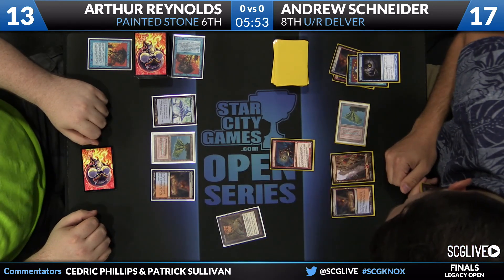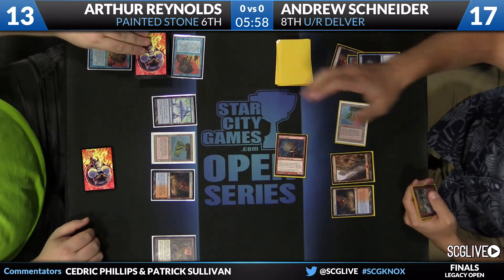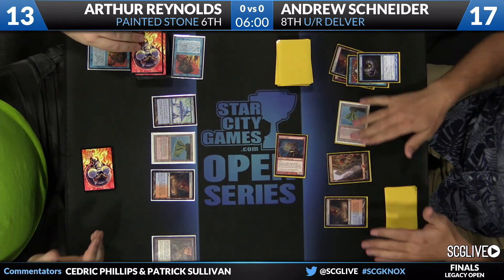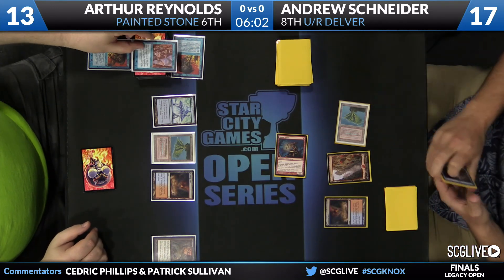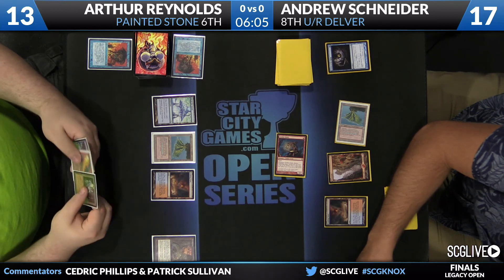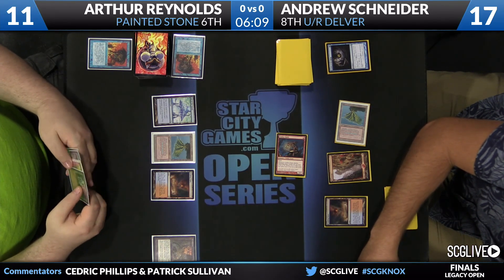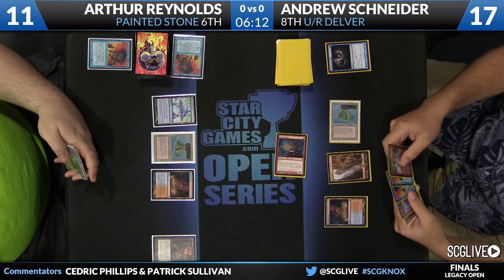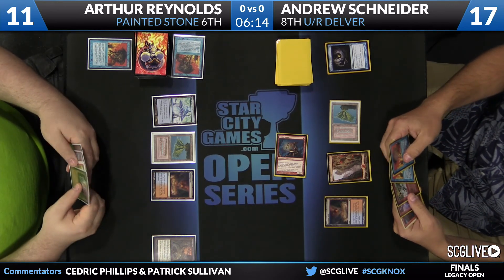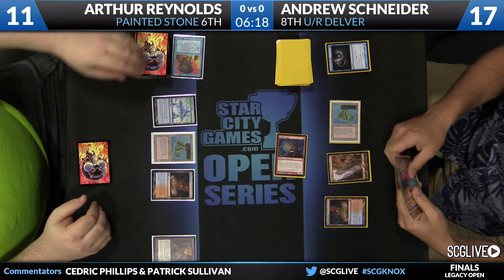Take a look at the Grindstone — three to activate, same color, keep right on going. There's a Goblin Guide attack, trigger — there's an Intuition. Arthur can slowly couple together the combo here by Intuitioning for Painter's Servant, but that may be nowhere near fast enough given the quality of Andrew's draw. You can see the chain, the bolt, the price — she can close it out pretty quick.